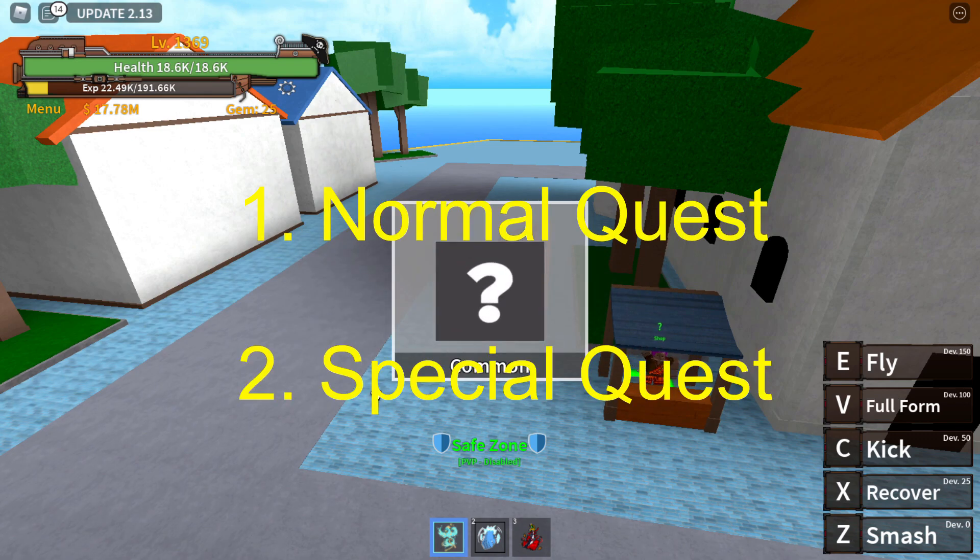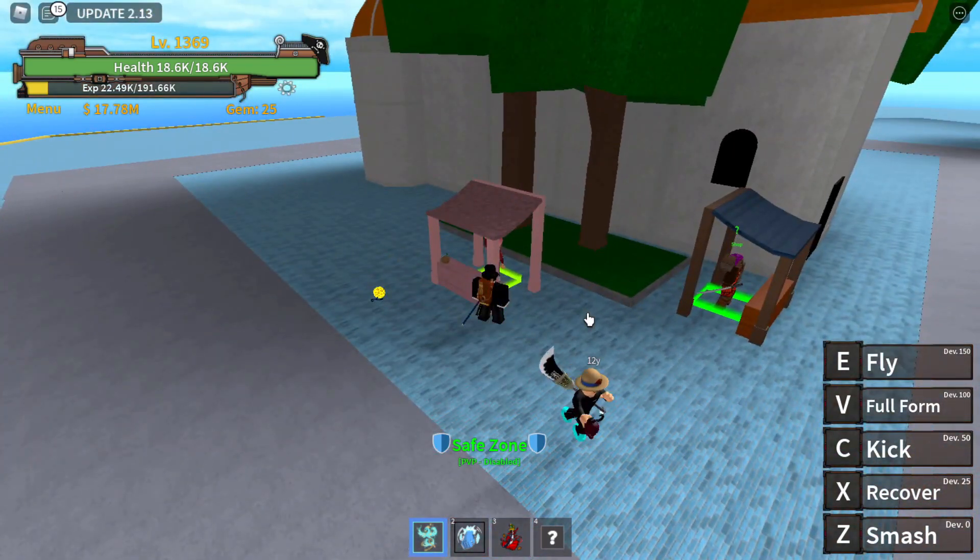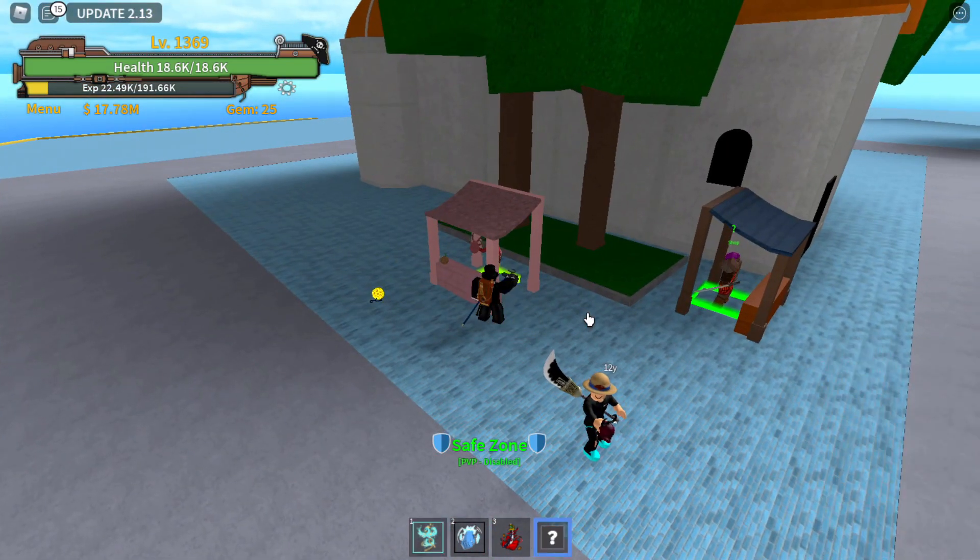There are 2 types of quests by the time I'm making this video, which are Normal Quests and Special Quests. Special Quests usually tell you to find something, and they also give you EXP and bullies.